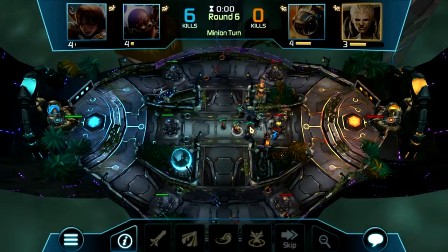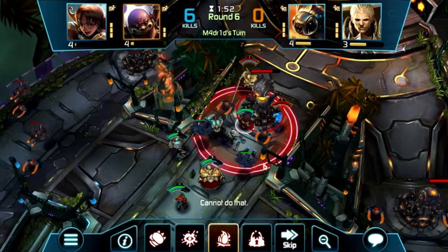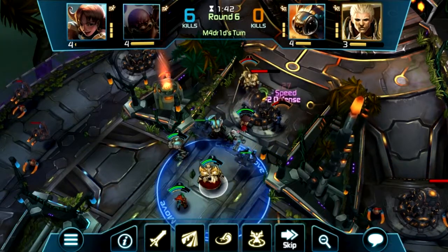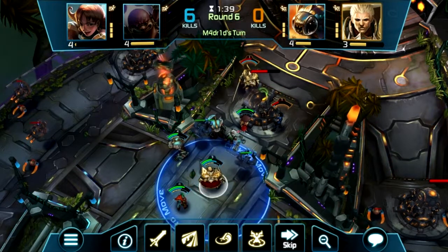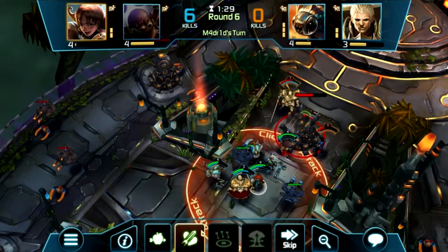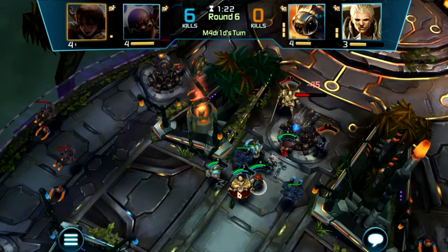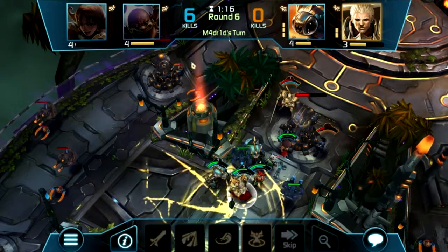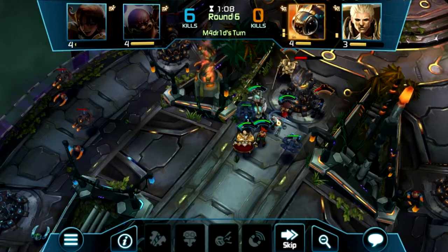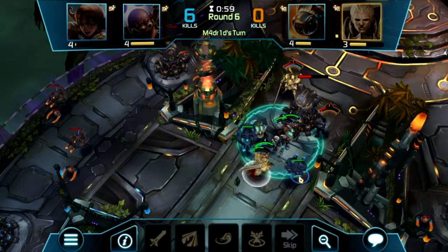I'm going to come in here, do a ground pound to clear out these minions for everyone. Hit her once. This guy is going to come over here and heal everybody that needed to be healed after Lily comes up and does her barrage. This guy is going to come up here and make sure no one comes around to attack with an intercept.